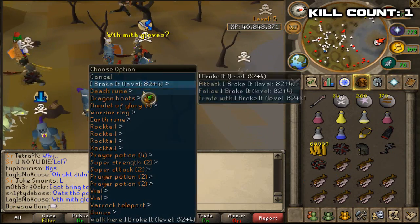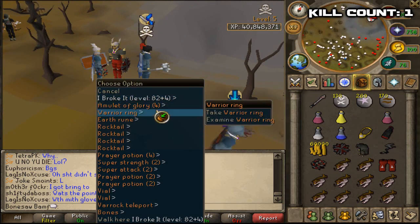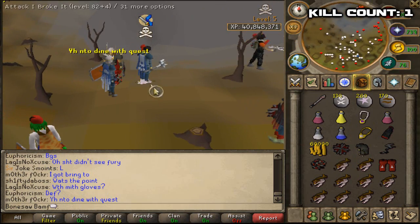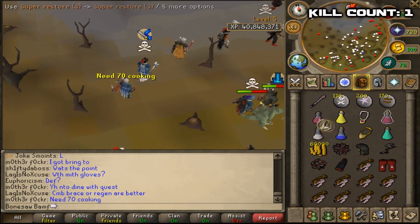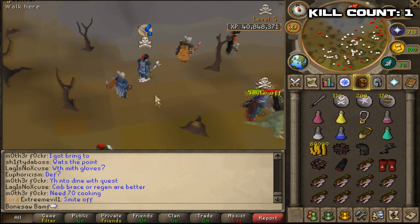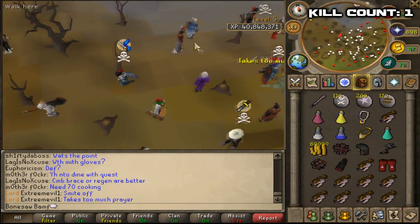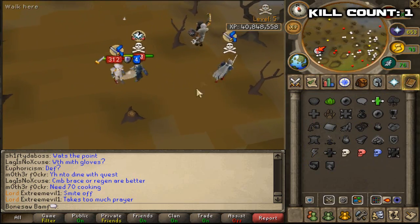Let's see — Dragon Boots, save inventory space. Oh nice, Warrior Ring — gives me an extra crush bonus, I believe. Prey Pots — I want to end up having 2 Prey Pots. You don't need more than 2 Prey Pots for the amount of food I have. Let's see if we can get extra supplies from this guy.